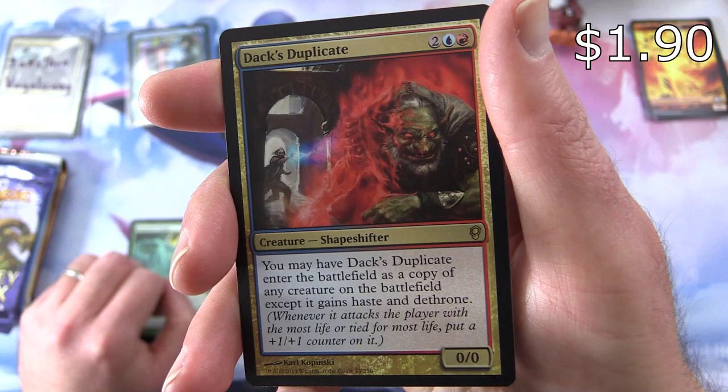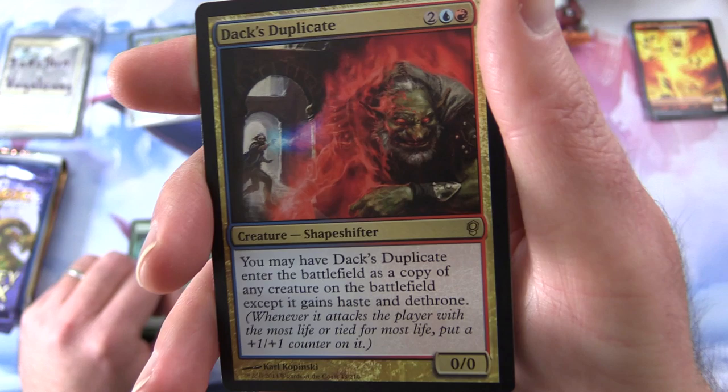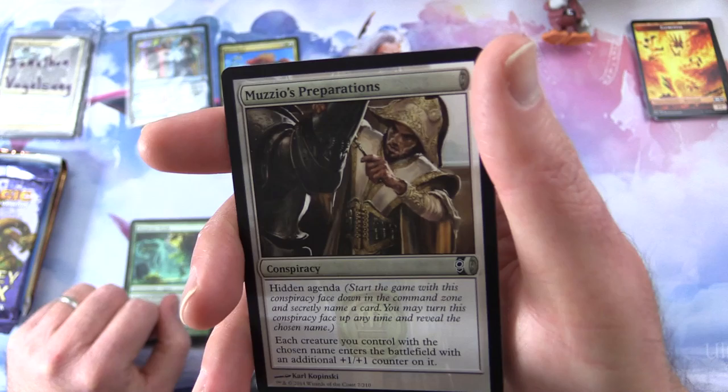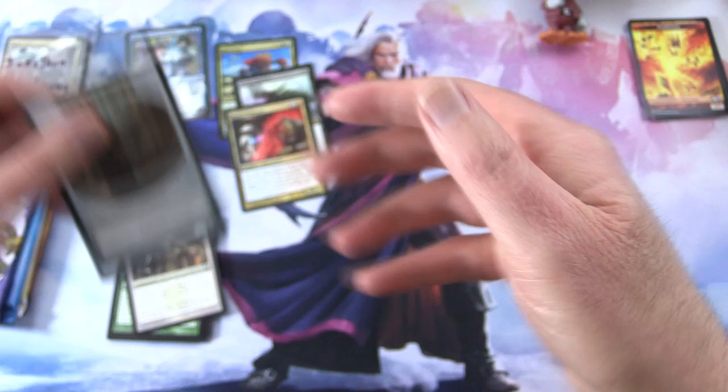And the rare is Dack's Duplicate — creature Shapeshifter, 0/0 for 4. You may have Dack's Duplicate enter the battlefield as a copy of any creature on the battlefield, except it gains haste and dethrone. Dethrone: whenever it attacks the player with the most life or tied for the most life, put a +1/+1 counter on it. Good deal. And the conspiracy card here is Muzzio's Preparations with a Construct Token.